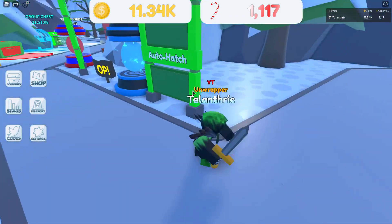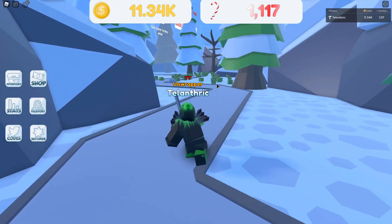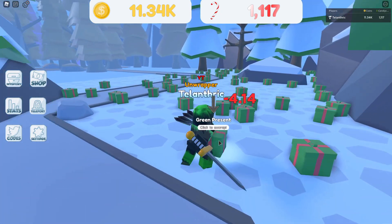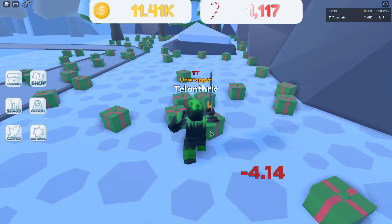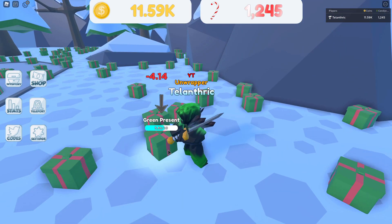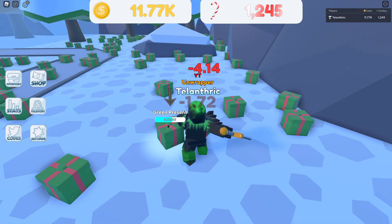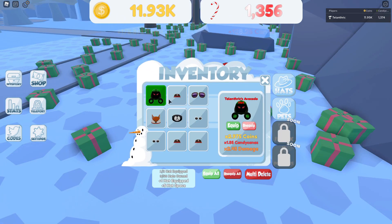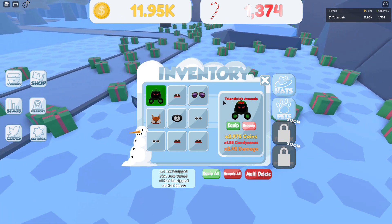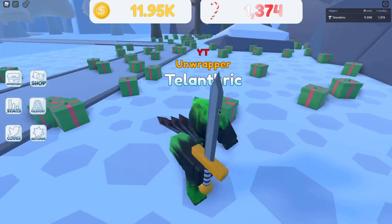You gotta go on the path on the right, and there are gonna be a whole bunch of presents there. You just go up to the presents and click them, and you're gonna attack them with the sword. Whenever they open up, it's gonna give you some candy canes and some coins, and it might give you a hat. I'm pretty sure in this first area the best hat is the code hat — the Teleanthric Avocado Hat — it has the avocado dominus and it's just a very epic hat.